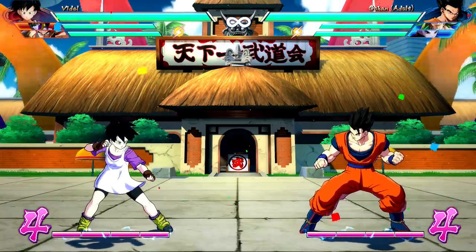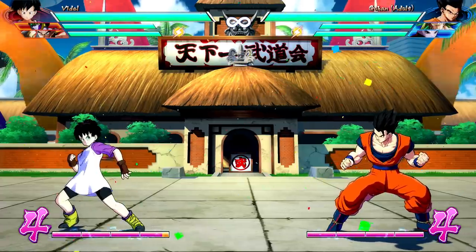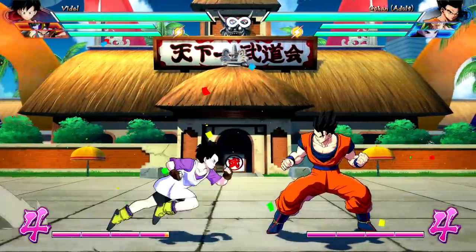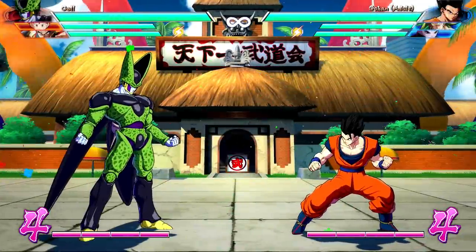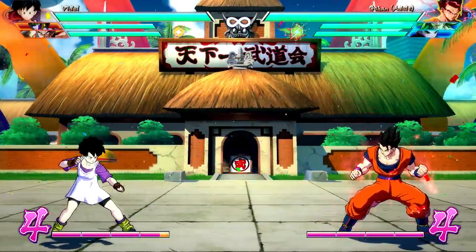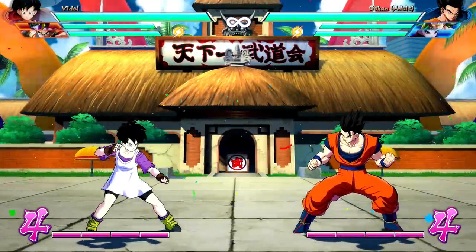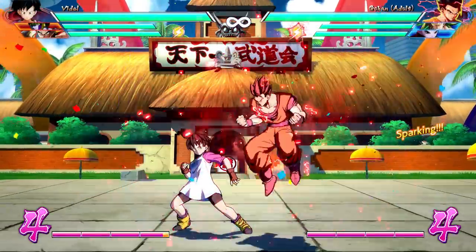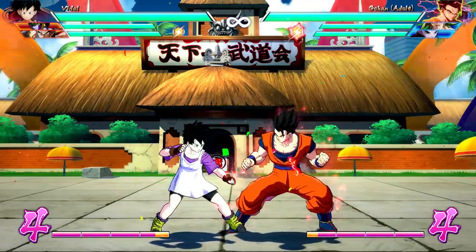Taking the dodge to the ultimate limit: Videl is intangible during the dodge — she just isn't on the screen except for the purposes of throws. This goes all the way to the end because she can dodge Sparking Blast activations — that's definitely unique to her. You cannot reflect a Sparking Blast; you'll get blown out of the water. You can freely block one, but you cannot normally avoid it point blank. Videl can dodge it, though the duration of the dodge leaves her unable to really punish it. At the very least, if you dodge it in their face, they have to respect you and give up their turn.